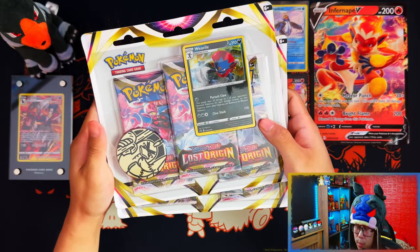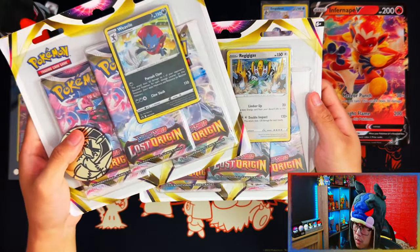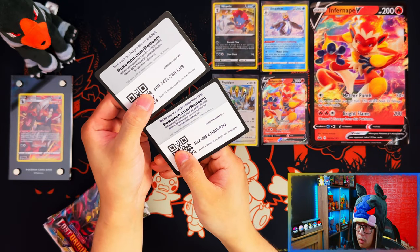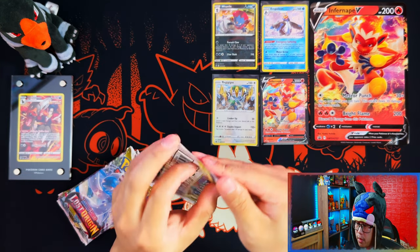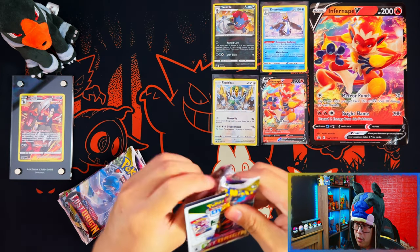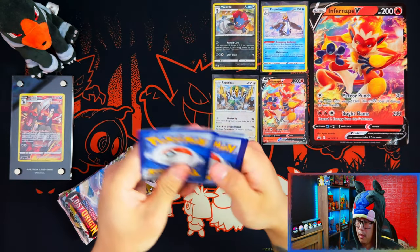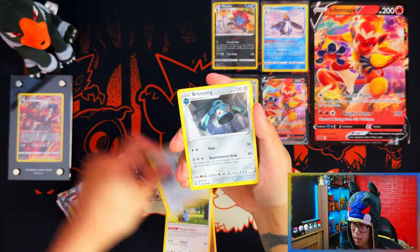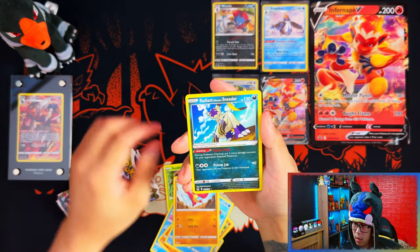I knew that collection box was going to be disappointing, guys. So I've got two triple pack blisters to open as well — to hopefully make redemption for that collection box, because that was disgusting as always. I'm going to open these, and I'll be right back. Here are your two core cards for the triple pack blisters, guys. Six packs of Lost Origin — hopefully make up for that. I'll buy them for you, of course, to show you how bad my luck is.